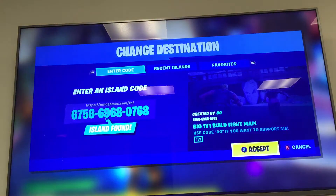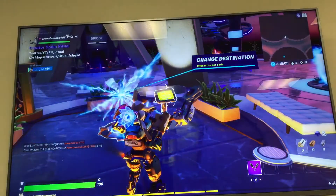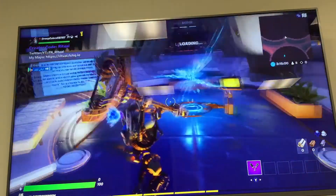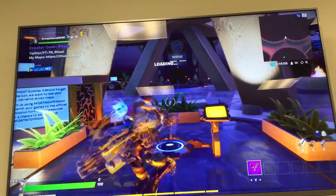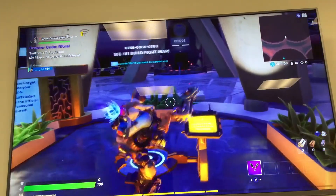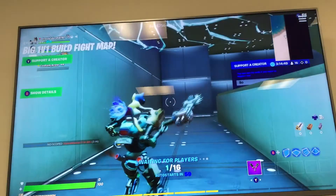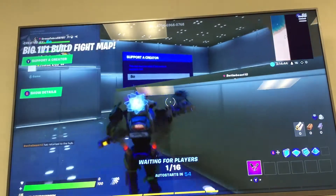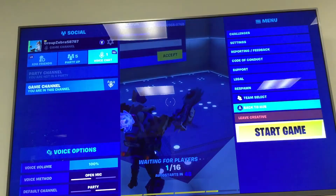Island found — it should be a big one-v-one build battle map, similar to a very famous map but with a few tweaks. Type that in and it's going to take a second to pull up. When you go into the map, you're going to spawn in with a bunch of metal support structures and a creator code display. Start the game.